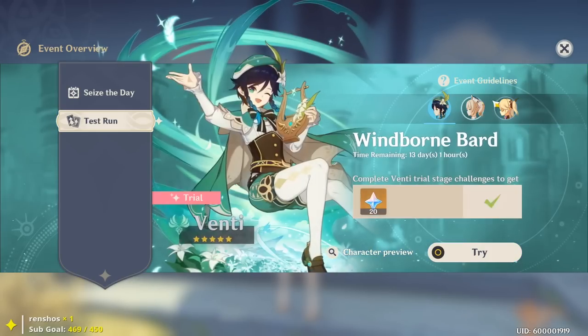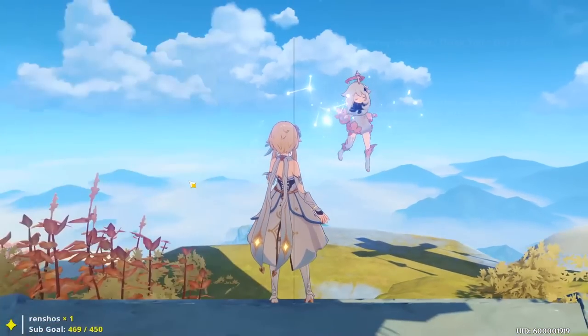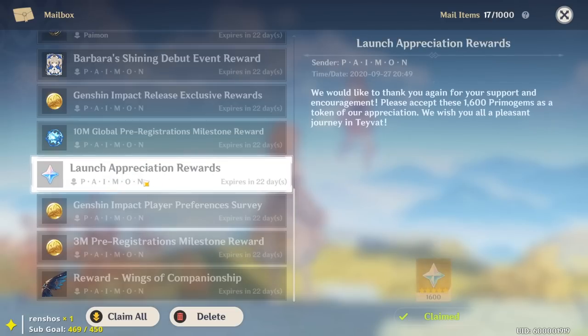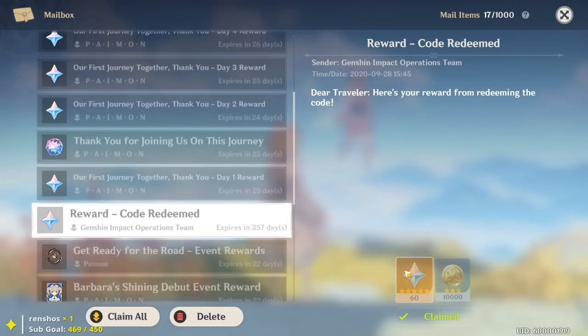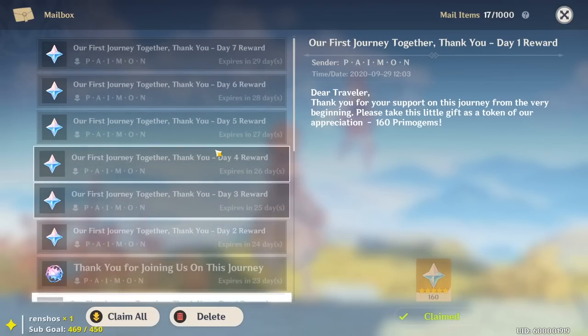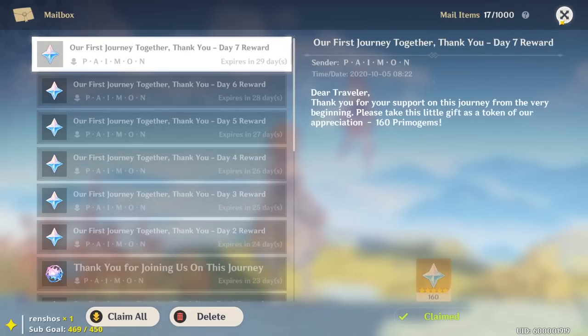Another source is going to your mail. miHoYo has been very generous — there's 1,600 primogems for hitting Adventure Rank 7, 60 primogems for redeeming a code, and 160 primogems every single day as part of a current promotion, totaling 1,760 primogems over the next few days.